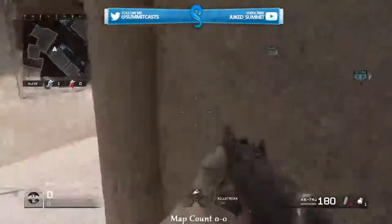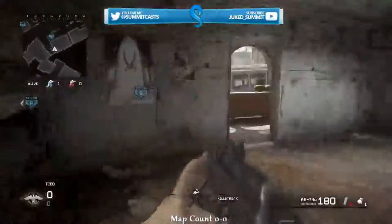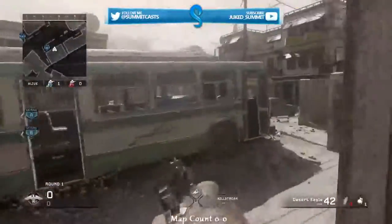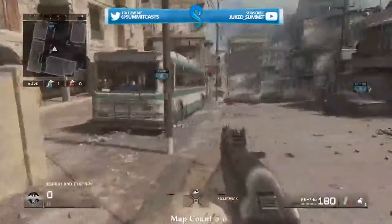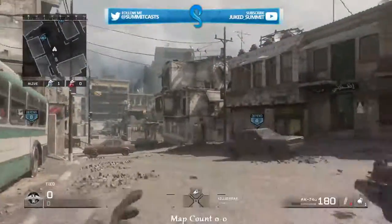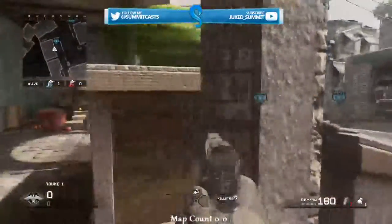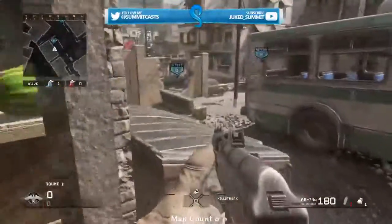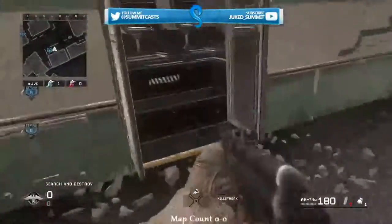That's going to be it for this video. I hope you guys learned some things about Crossfire and how you can actually be better on this map. Watching those crosses gives you a ton of intel, playing for that building control will win you the game, and baiting the nades will prevent you from getting naded off the bomb. So yeah, that's going to be it, guys. I hope you did enjoy — if you did, drop a like, and I'll see you guys in another video. Thank you.